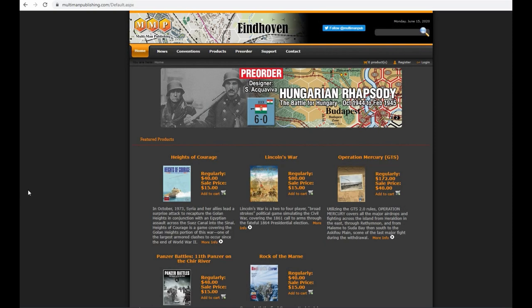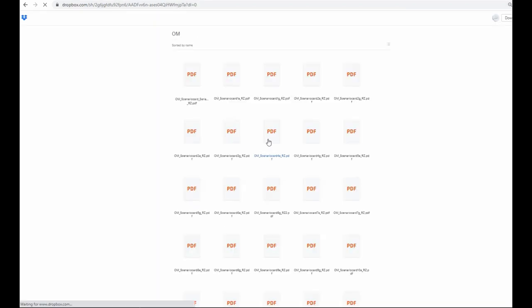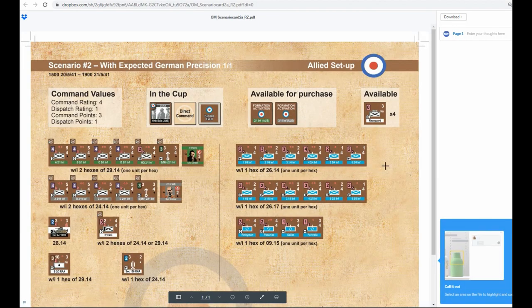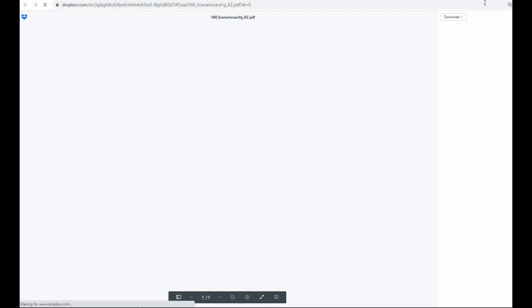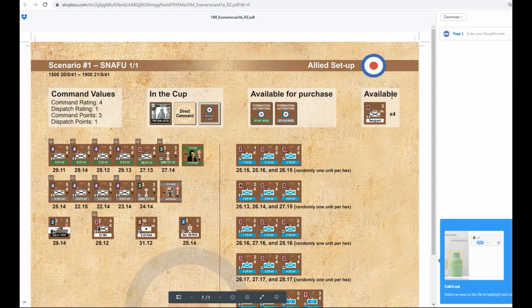One of the greatest things about the Operation Mercury release is the design of the Scenario Setup Sheets. If you go to the Multiman Publishing website, click on Support, and in the Grand Tactical Series scroll to the bottom where you can see Operation Mercury, you'll see Scenario Setup Sheets. Click the link and you'll be taken to a page full of PDFs. You find the scenario you want, click on it, and it shows you the specific units you'll need. You can pick them all out from your display, line them up, and have them ready to go. It streamlines setup and makes this so much easier for new players. You can print it off and place it on the display.